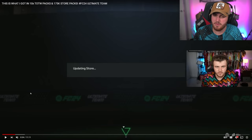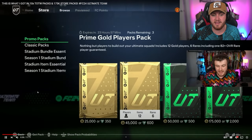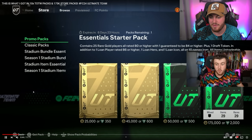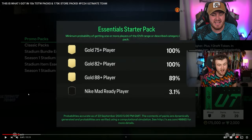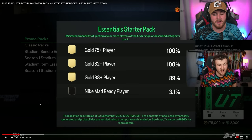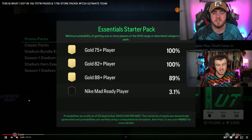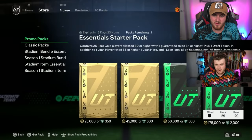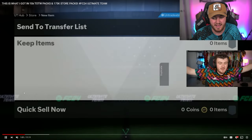If you're patient and running an untradable team, you could also wait a week to the first promo of FC 25, which will probably come on the official release date of the game — the 27th when everybody gets access. Last year we got the Nike Mad Ready promo and also the Essential Starter Pack and Foundation Starter Pack, which were brand new store packs with the most ridiculous odds for release day. The Essential Starter was 175k or 2,000 points and had an 89% chance at a gold 88+ rated player. These were untradable but those odds that early in the game were substantial.